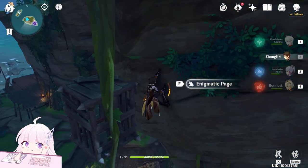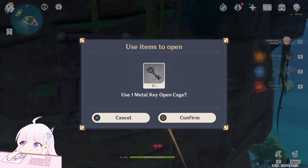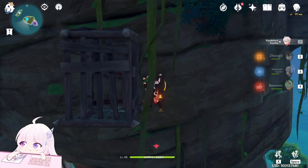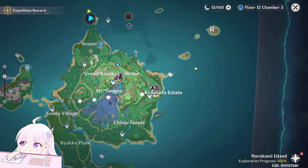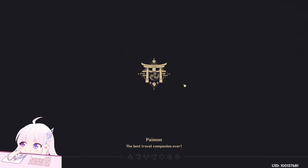Get close to the wall, come here, open it, get close, and take the page. After this one, the last page is right there — when you do the puzzle to get there, you can already pick it.